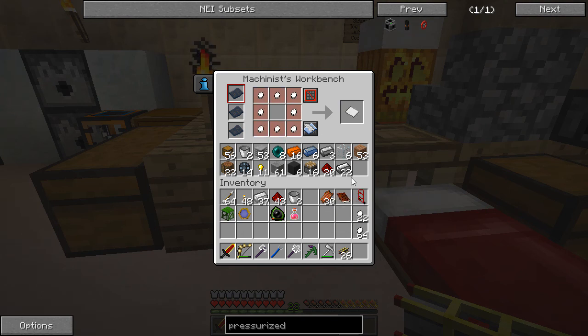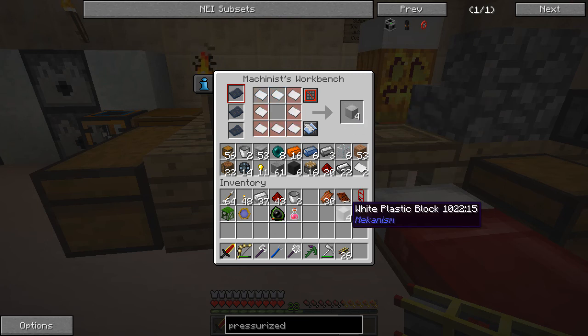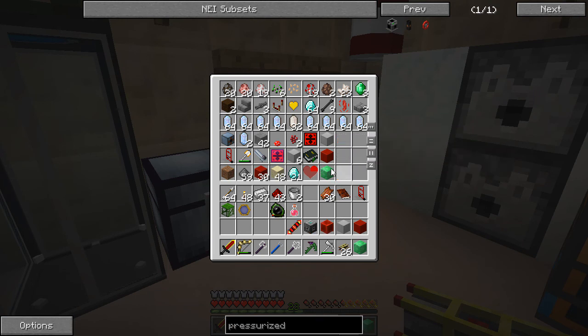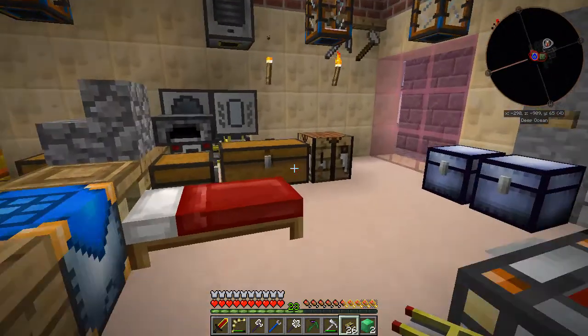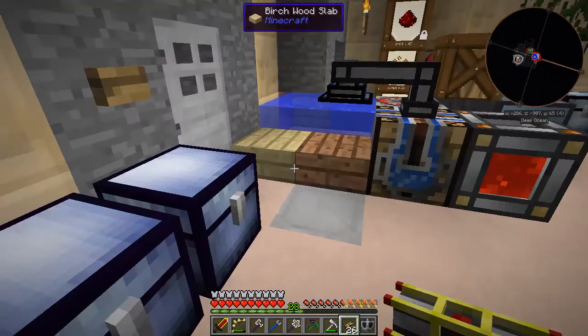And with all that made up, we'll just make some of our white plastic blocks. We have everything else in here including some extra white plastic blocks. So let's grab those blocks of emeralds and everything else we need for this machine and just make it up. And there we go — autospawner.